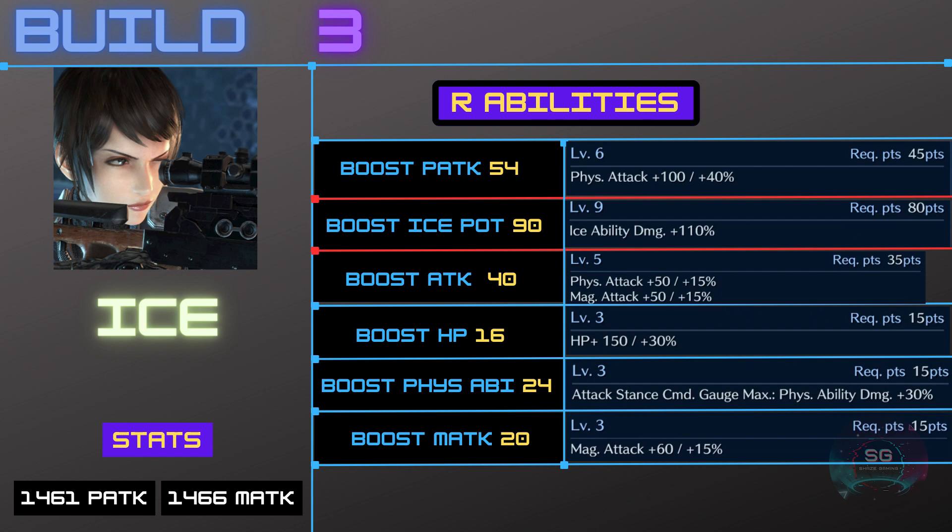The Boost Physical Attack is one point off max, which is really annoying, and hopefully a weapon will come out in the future that gives us that one extra point. The same can be said about Boost Physical Ability Potency. This build also has Boost Attack Level 5, so it's quite a hybrid build — even though the main DPS will still be physical, it also has Boost HP Level 3 and Boost Magic Attack Level 3.